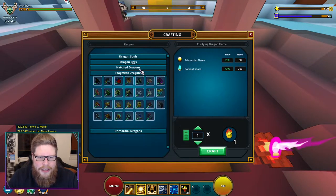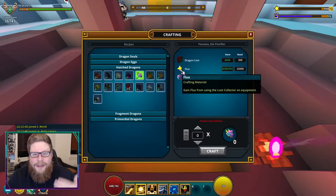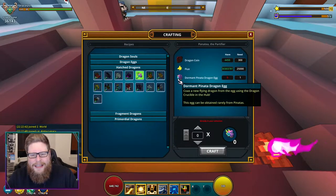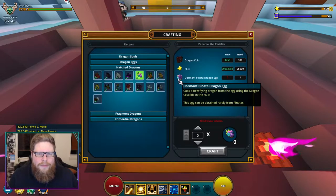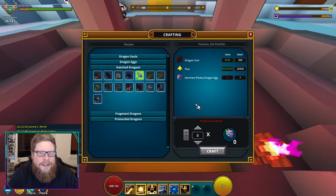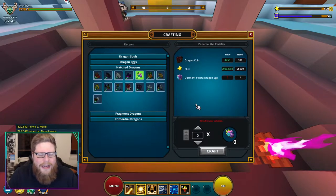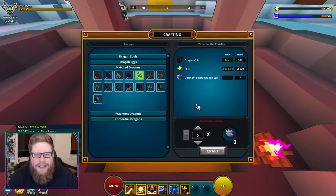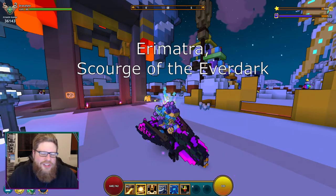If you want to craft it, you go to a Hatch Deck — there you can see the Pinata Dragon. All you need is some dragon coins, some flux, and the dormant Pinata Dragon egg. As you can see, this egg can be obtained from pinatas. I've thrown down a lot of the ones you get for completing your star bar and gotten some there. I think there might be a bigger chance from Party Animals pinatas, but I don't think you should spend money on those — just throw down your regular pinatas and eventually you'll get it.